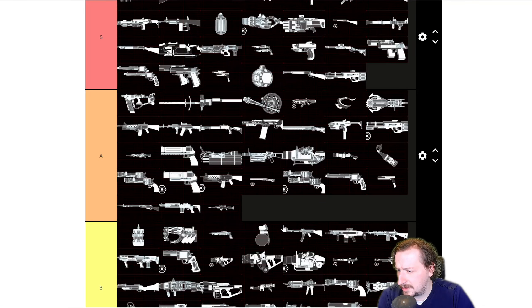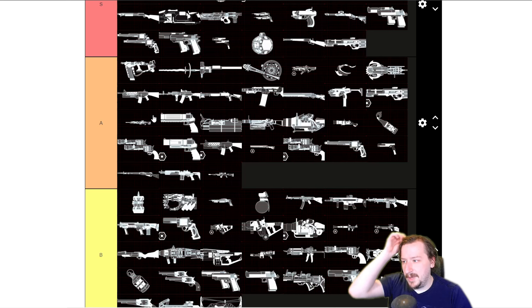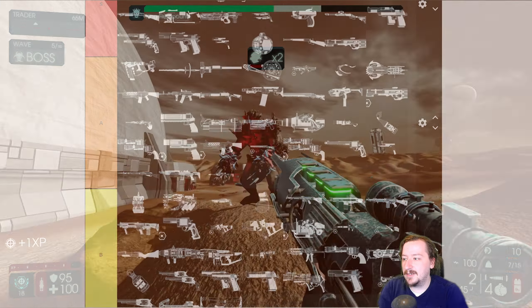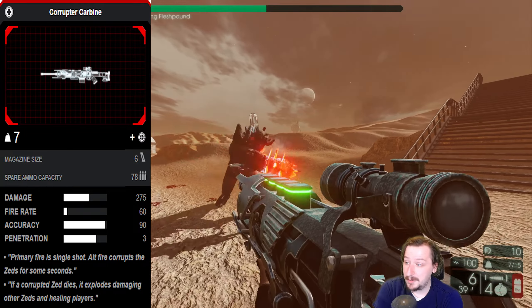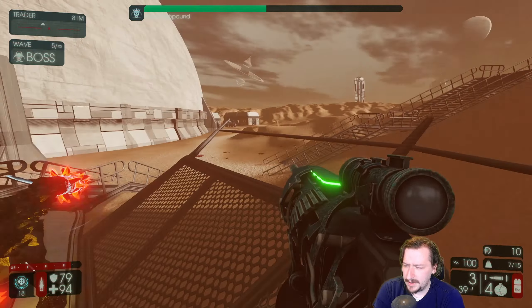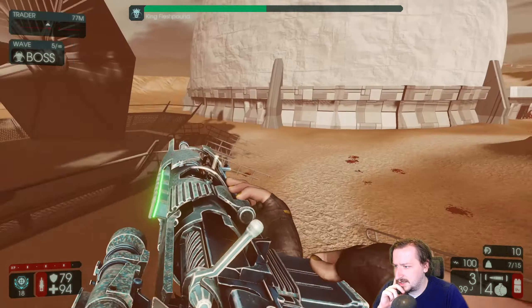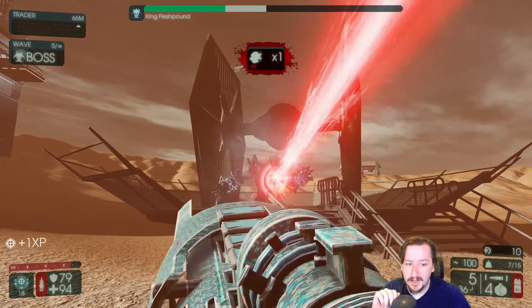And then I guess we got to talk about the Corruptor Carbine again — I thought I put it like A tier for Medic, and it's right there. I would also probably keep this one at A tier for Sharpshooter as well. It's good — it's a healing option, which is nice. The sniper rifle portion of it is good, does good damage, and it doesn't weigh too much. Nothing really to complain about with the Corruptor Carbine. I think it's kind of just on par with the rest of these A tier-ish rifles. They're all really nice.